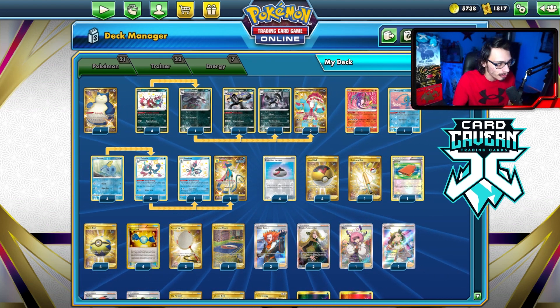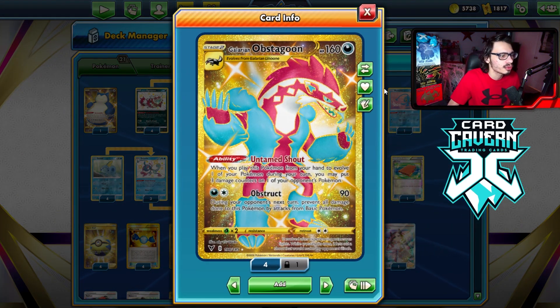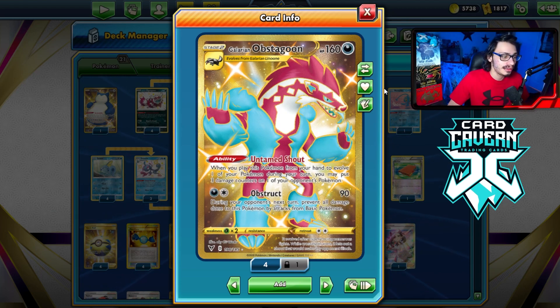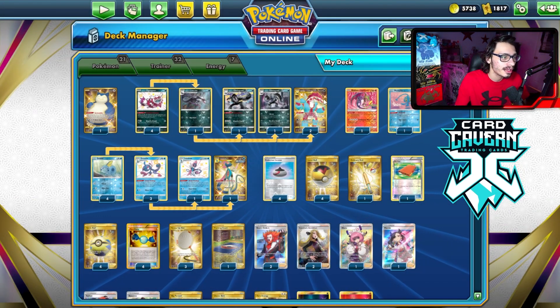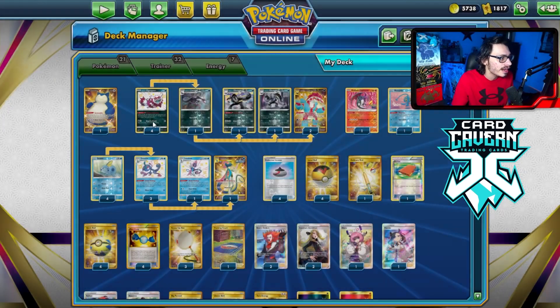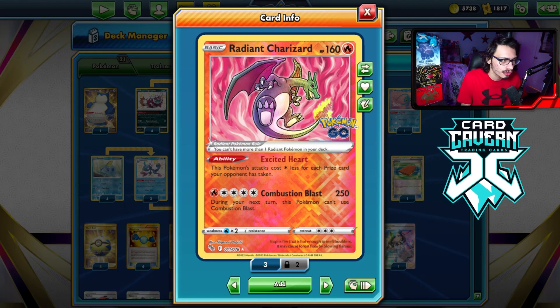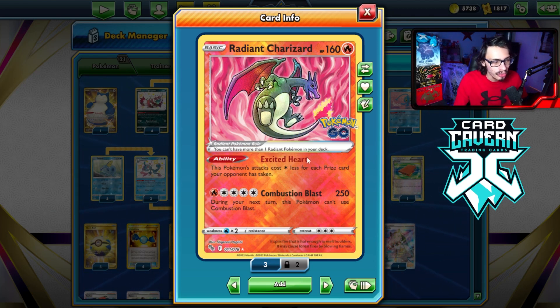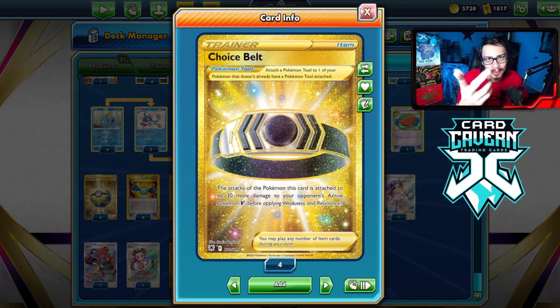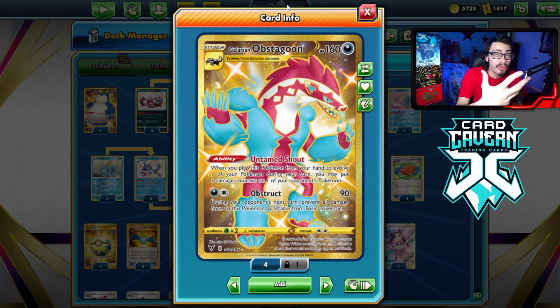This is the Obstagoon list I'm rocking with. It's a pretty interesting concept. There are a lot of niche plays you can make with these Obstagoons, especially the Obstruct one — doing 90 damage and preventing all damage from basic Pokemon is really good when there are lots of basics in the format. The 30 damage from Untamed Shout combines really well with Galarian Zigzagoon's 10 damage for Charizard's damage output. Charizard does 250 and can attack for one Colorless for each prize taken, so in the later part of the game it can hit really hard.